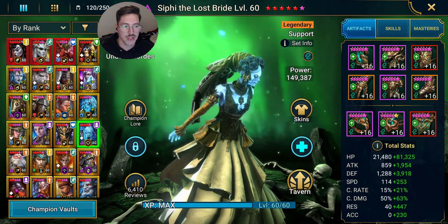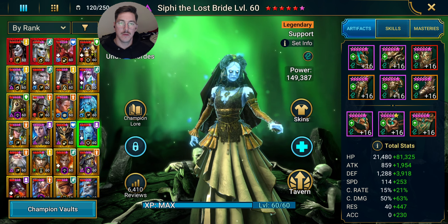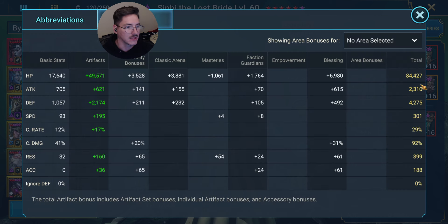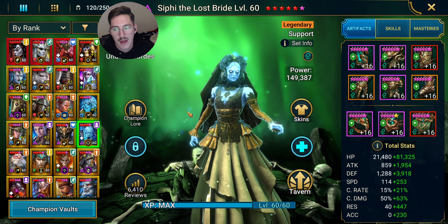I wanted to show off the difference between having and not having somebody on the team that can help with that. Let me show off Fatalis's stats real quick — 367 speed, over a hundred thousand HP. It all could be better. I know people have six-star Siffies, plus-two and plus-three Siffies. She definitely needs to be way faster and the resistance is quite low.